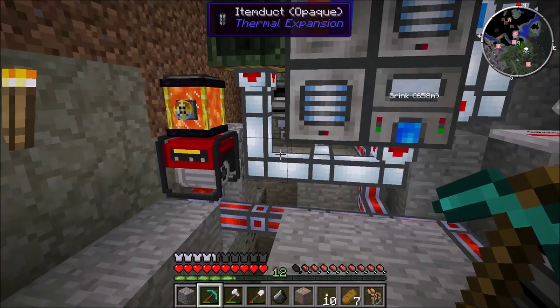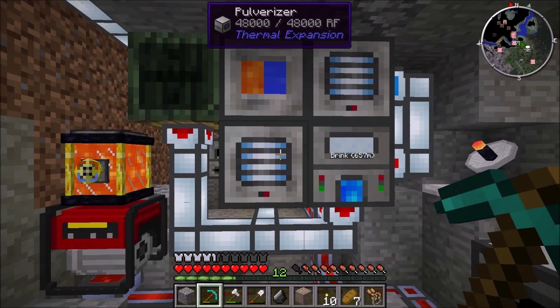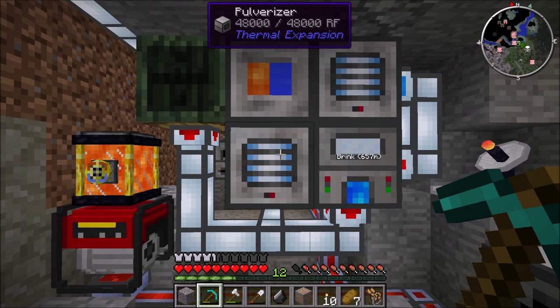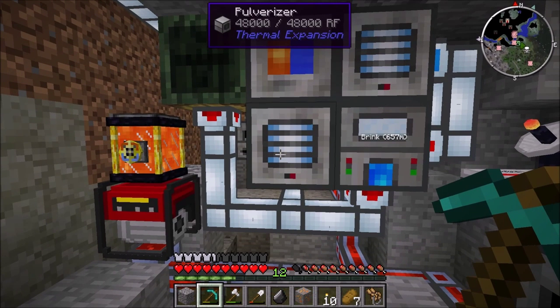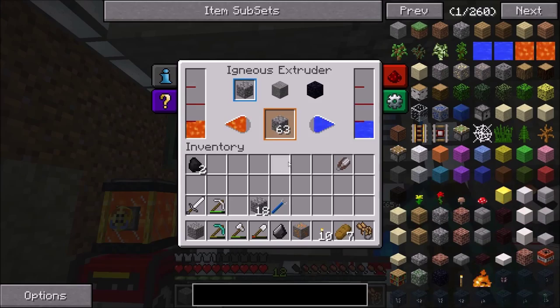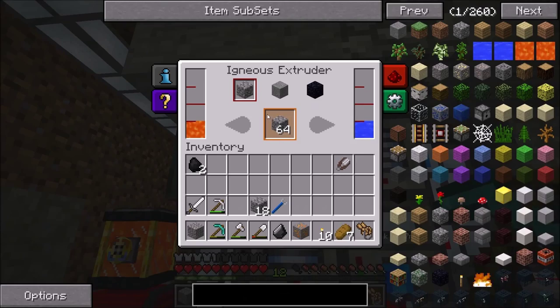Now we can go to the complicated clay jar production. Ethel made a video about this, and his was for a slightly different purpose — he wanted clay and bricks. Ours can be a little bit less complicated in that aspect because we don't need it to make bricks, but we do need a couple extra steps to make the clay jars. I'll explain the initial system that gets us the clay.